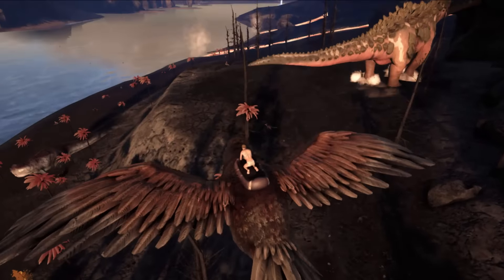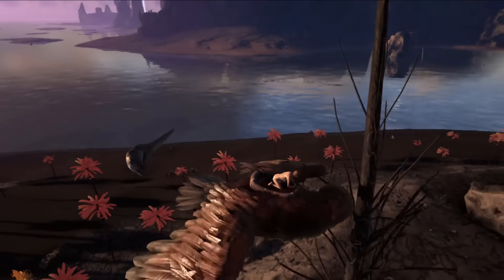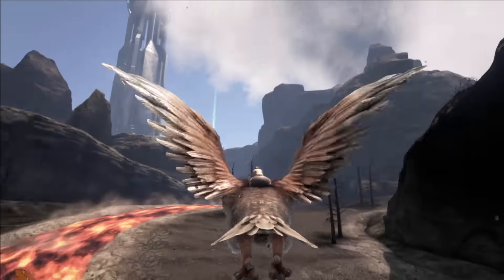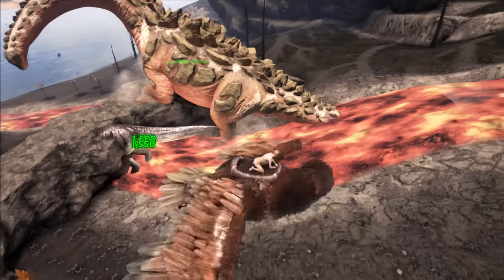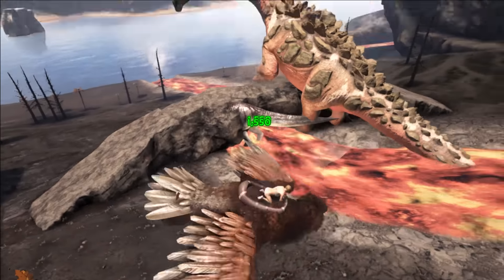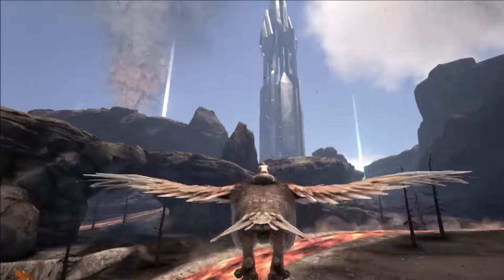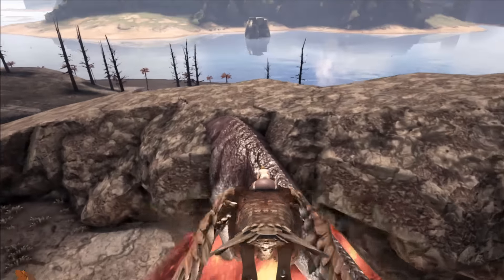I got the two of them next to each other. I'm trying to see if maybe I can aggro one of them to the other. Oh, the Giga got stuck. Look at the damage it's doing — holy crap. Wish the Giga wasn't stuck. Finally, let's see if it can take down a Gigasaurus. I need this Giga to not be stuck though. Get yourself unstuck.